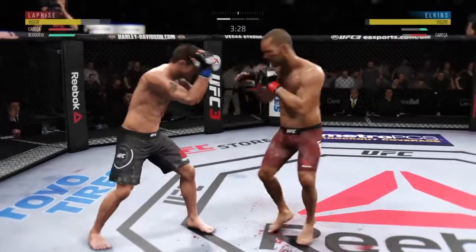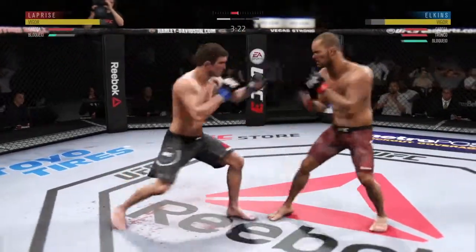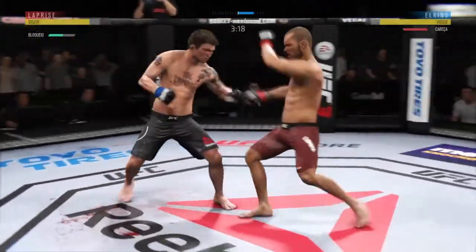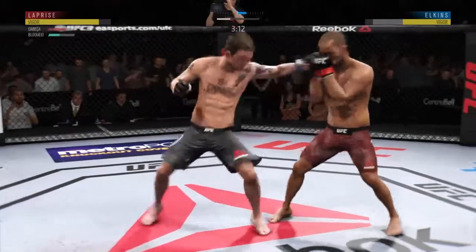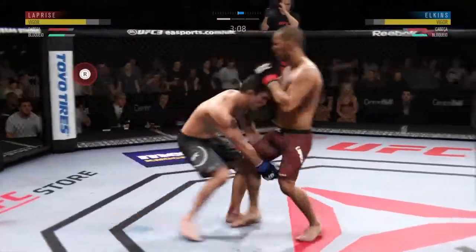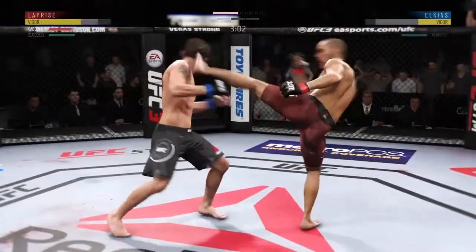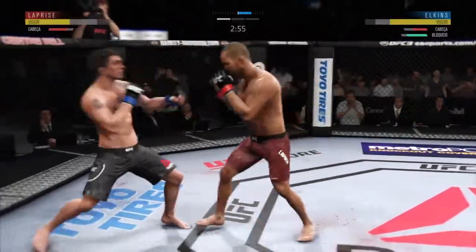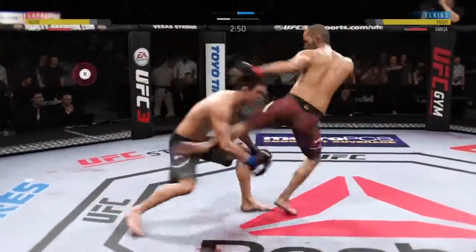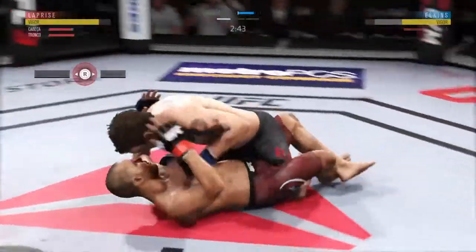Lapreze's kick is blocked. Back and forth we go. He respects the power coming back, but it looked like he moved right into that kick to the body, and his opponent landed it flush. Let's see if he changes up his footwork a little bit and tries to avoid further damage to the midsection. Beautiful — he's got hurt here. Big right hand there.